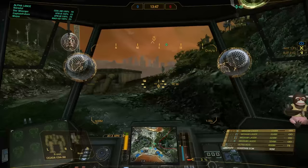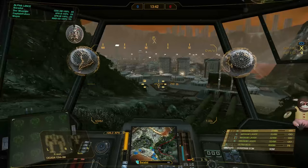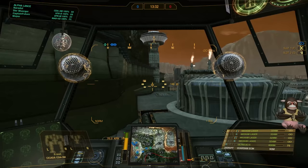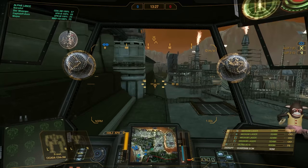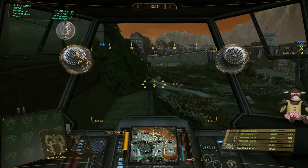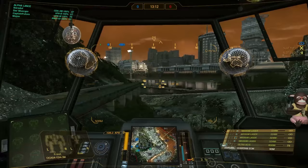I'm going over the saddle to disrupt them a bit — be prepared for a good push when I call it. I just want to get behind them and do the sneaky stuff. The build is very versatile: you have that long-range Ultra AC5 that can put out a lot of damage in a short amount of time. It's only 5 damage per shot, not big pinpoint damage, and it will spread a bit since the aim isn't perfect. There they are.